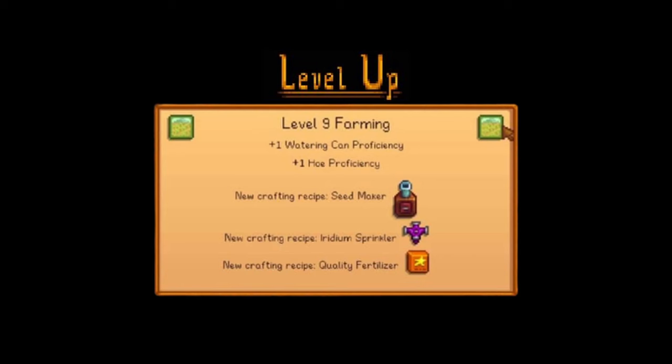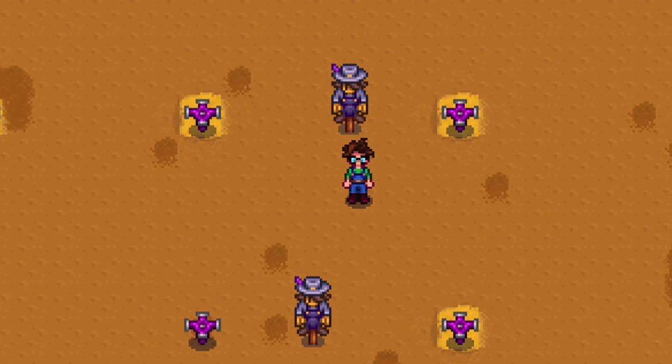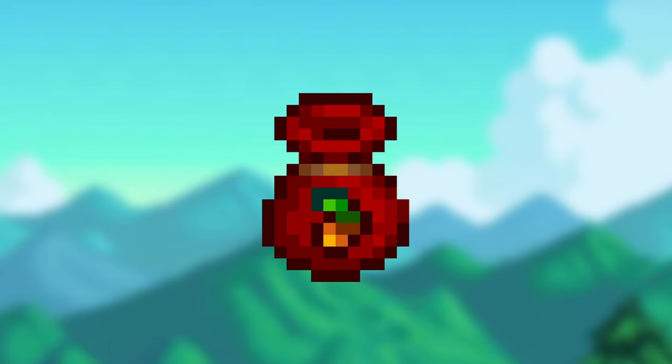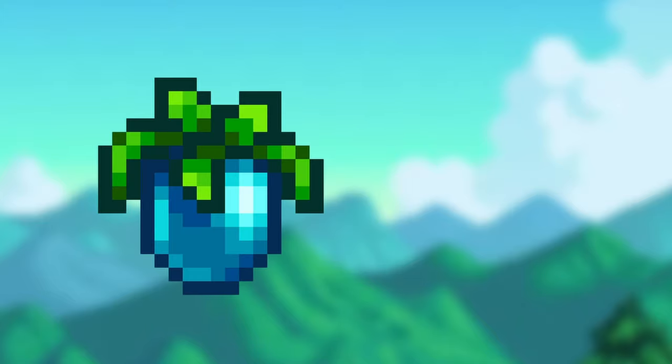After reaching farming level 9, you unlock the recipe for the iridium sprinkler and the seed maker. Iridium sprinklers water a mass of 24 crops at a time. The seed maker can turn any fruit or vegetable back into a seed, but sometimes it has a chance of producing multiple seeds. This is extremely useful for duplicating both ancient fruit and sweet gem berries.